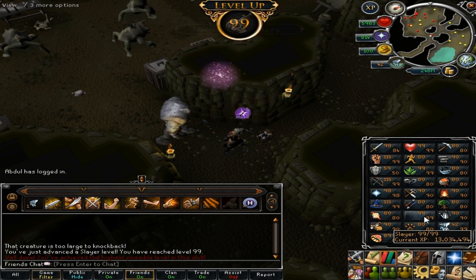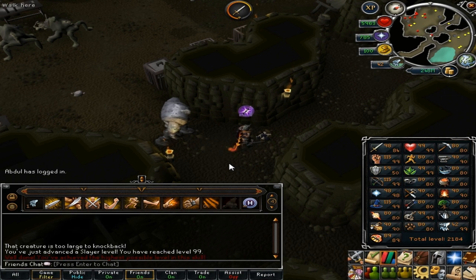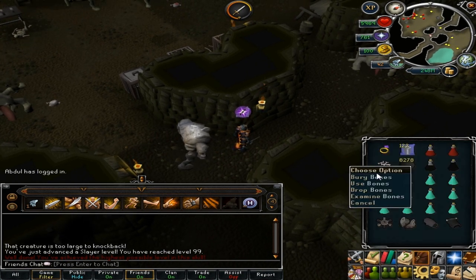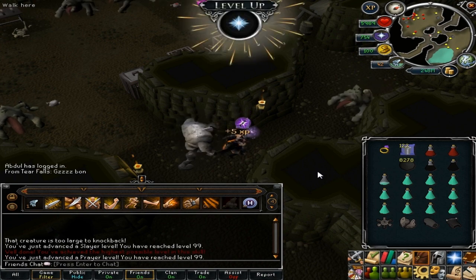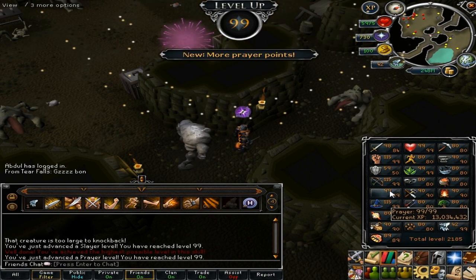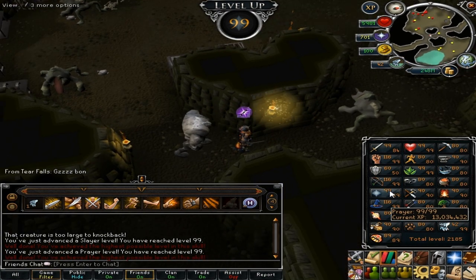Soulgazer and Skill Mastery, with a bunch of fireworks to celebrate. So I picked up the bones from the dead Bloodveld, buried it, and got 99 Prayer as well. Two new 99s within 1 minute — pretty amazing. Slayer and Prayer.